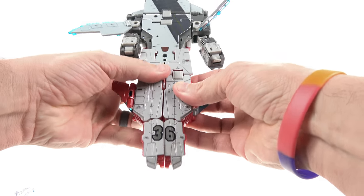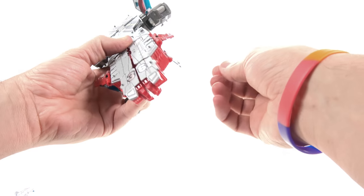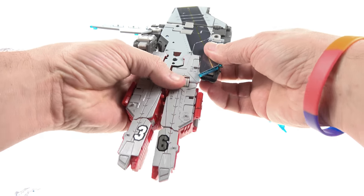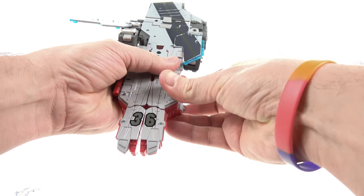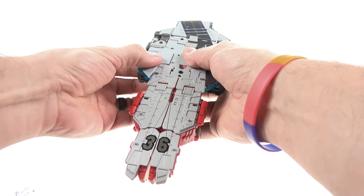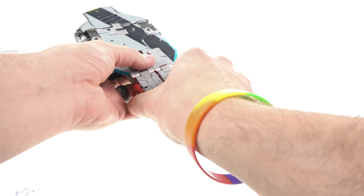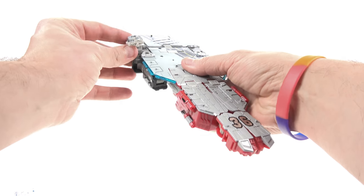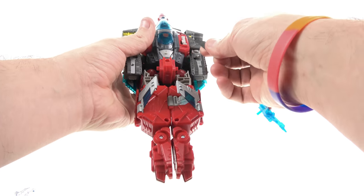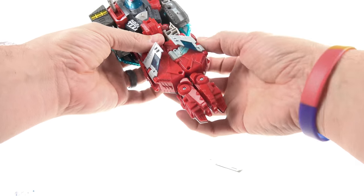It sometimes doesn't squeeze together great, so you do have to really force things to get it to lock into place. Bring that down, these pieces fold down, rotate inward, bring these down and they lock into place. Do that on this side as well, then take this section, rotate this up, fold this up — oh, you're supposed to come around to the bottom first and fold this little section out. And there you have him in his aircraft carrier mode!